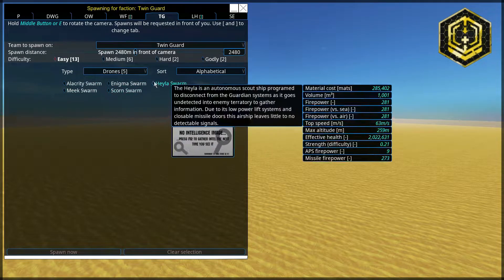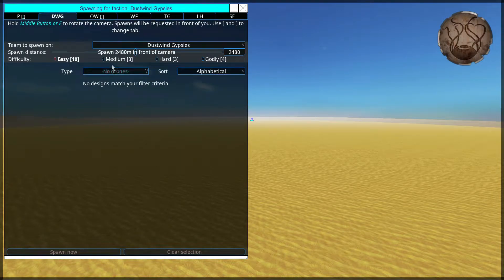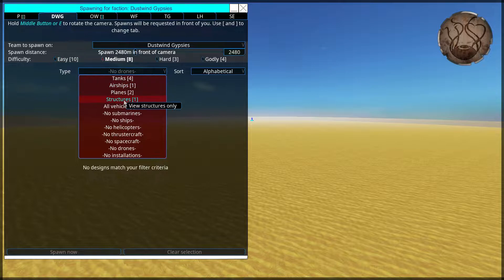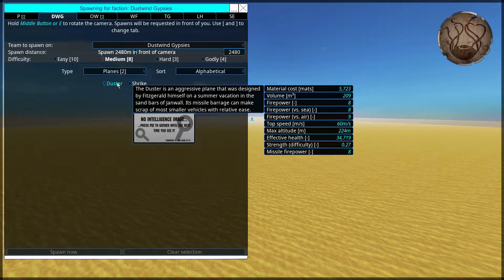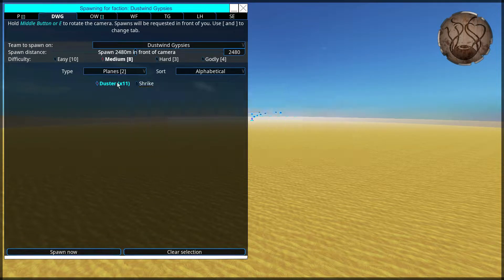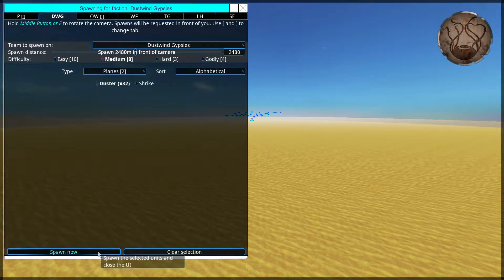Now I'm only testing against things I've actually faced in the Ashes of the Empire campaign, so I can't test against this. I figure I'll test against the Dustwood Gypsies. The duster — it's not a good design, it barely ever hits its target, but it's the only plane I've actually faced so far. So we're just going to go ahead and spawn in 32 dusters.